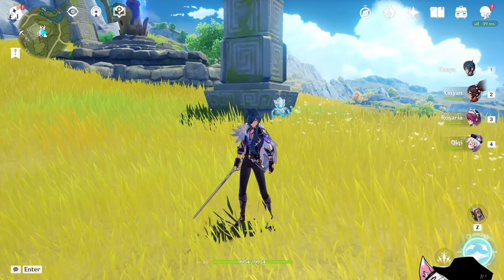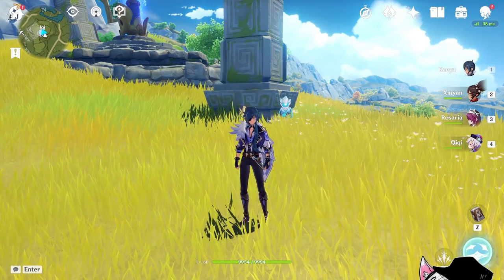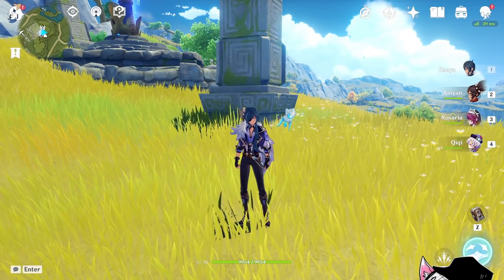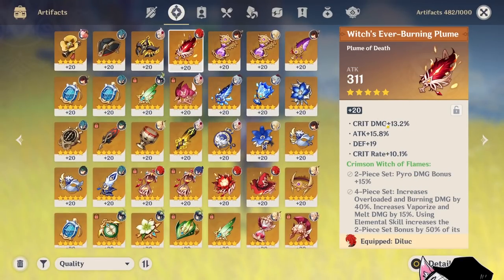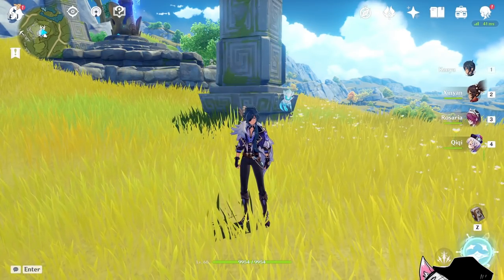Now, I know exactly what you're thinking: I said Tom set wasn't worth farming for, and now I say Pale Flame isn't worth farming for either — wouldn't I just say that about every future artifact? Because you'd just use whatever artifact you already have with good substats. And that's actually not true. You have to remember that set bonuses are also stats, similar to substats. It just turned out that this time around, they're not amazing. Let me give you an example.